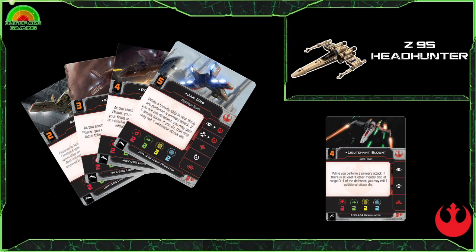That is a great ability, especially if you are running him alongside the Fang Fighters and getting right in people's faces — that's going to give you a three-dice attack, and if you're at range zero to one that's a four-dice attack. With the ability to add two talents and a modification, you can be putting in some serious hurt with Lieutenant Blount.